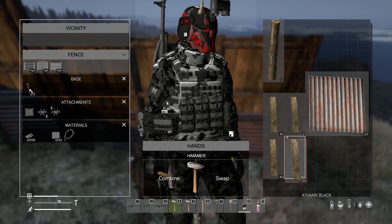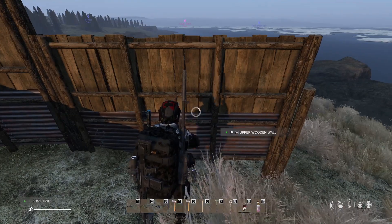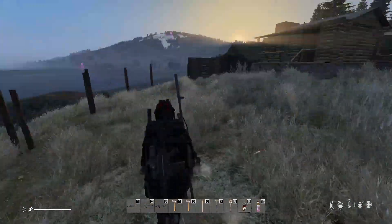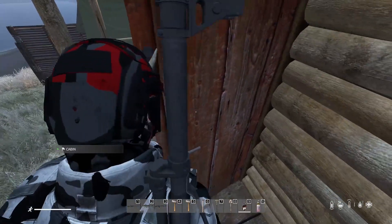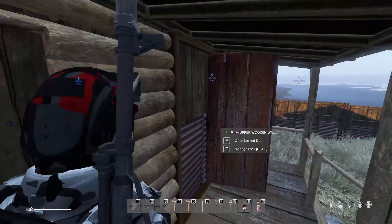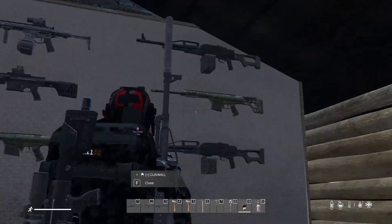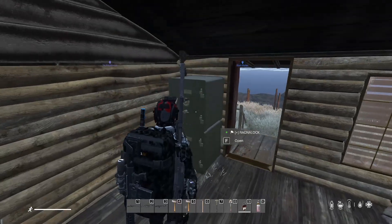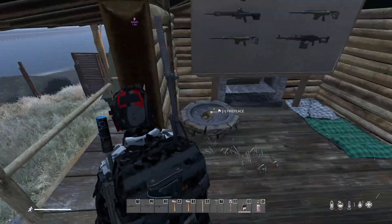Might have to head back to the car soon, might need some more metal. The base is coming along nicely. Here's the cabin - the standard door is bugged, won't open, so I had to put a proper door in. Here we've got the gun wall, DKPs, Cavaris, a tax clean bag, fireplace, a couple of Ragnar locked vaults. Back there's a fridge and a triple locker kit, code locked as well.